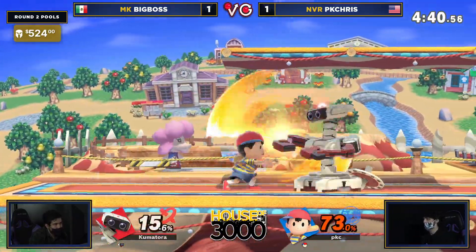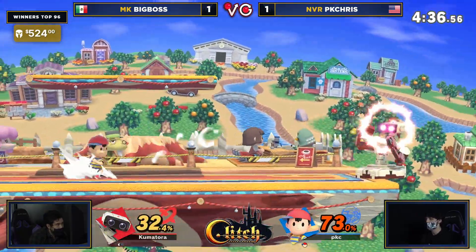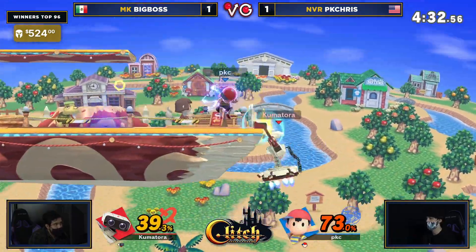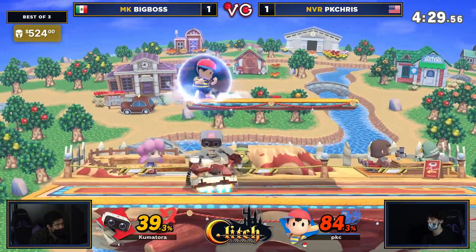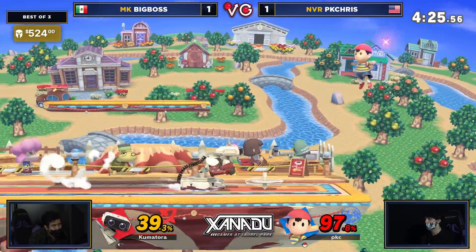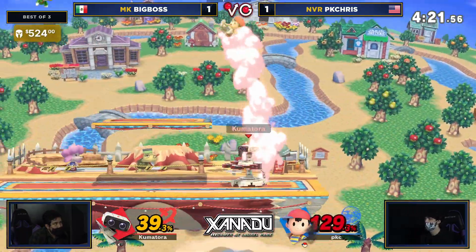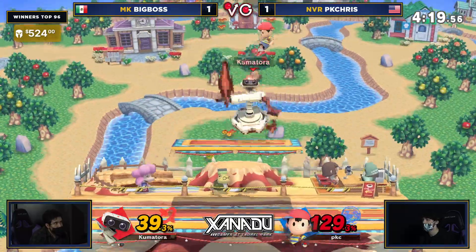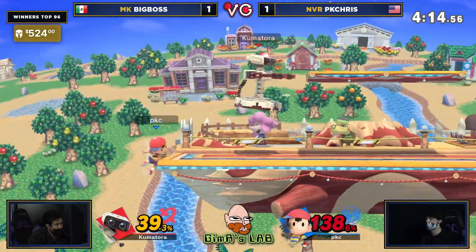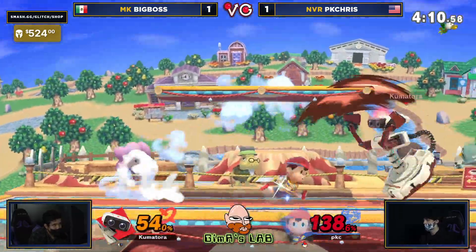He gets the back air to even it up here. He has to reverse that momentum — it was all PK Chris until that one string. Rob throws you off stage, it's a bad time. He tries to go for the PK Flash after the up throw. Pretty much even game here. PK Chris — the way he plays around the gyro, PK Thunders, PK Fires — and even his item control just to pick up the top. That was good awareness by PK Chris — he knew that Rob would have had to pick up the gyro there and could not get the follow-up up tilt. Very smart play.